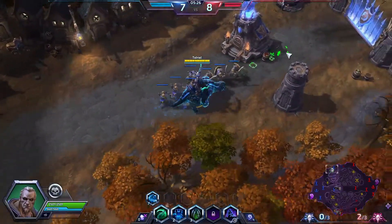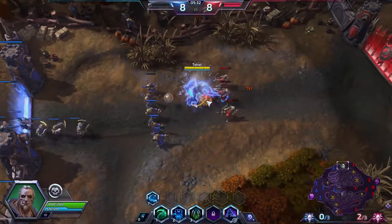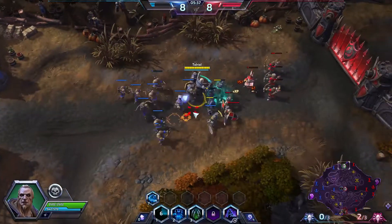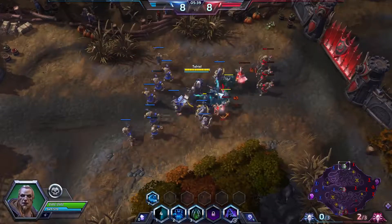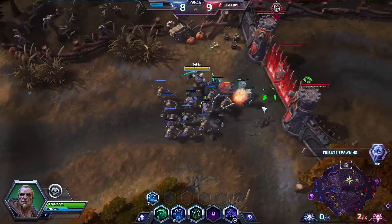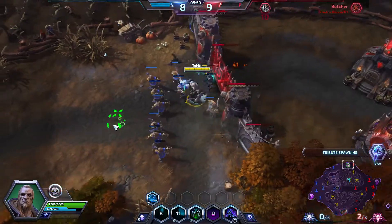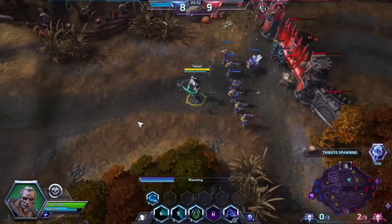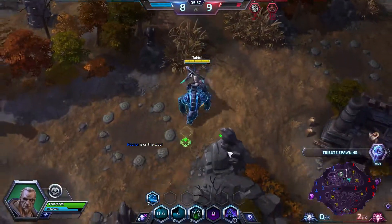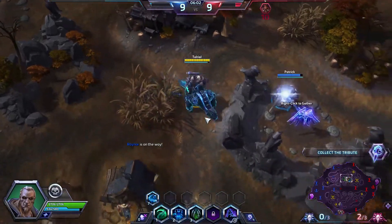Like I was saying, this build is about slowing their attack speed with Cursed Strikes, and slowing them down once I take the Skeletal Mages heroic at level 10. I really just want to mess with the enemy team and make it difficult for them to engage. Once I pick up Executioner it'll do extra damage to all the slowed targets. Let's try to get grouped up with our team — right now it's just me and ETC so it's not looking great.